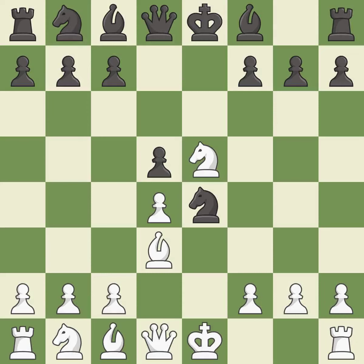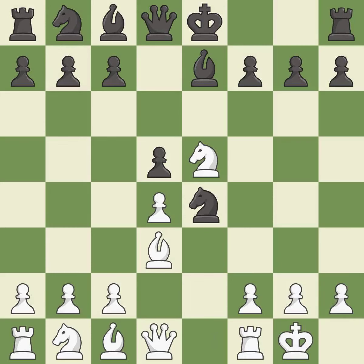Nxe5 captures the pawn and places the knight on a strong central square where it attacks the f7 pawn. This activates a bishop by developing it off its starting square. Castling gets the king to a safer square, out of the center of the board, while also developing a rook.